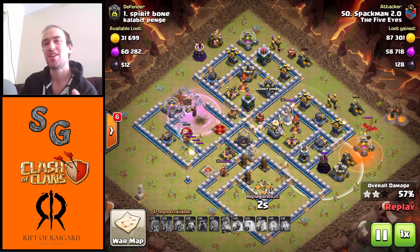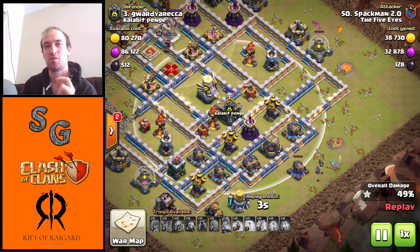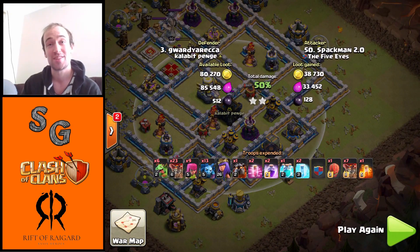My rushed Town Hall 10, my little mini — two TH10 versus TH12 max base, two stars. Four-packed against the number 1 and number 3 base in the war. Check it out.